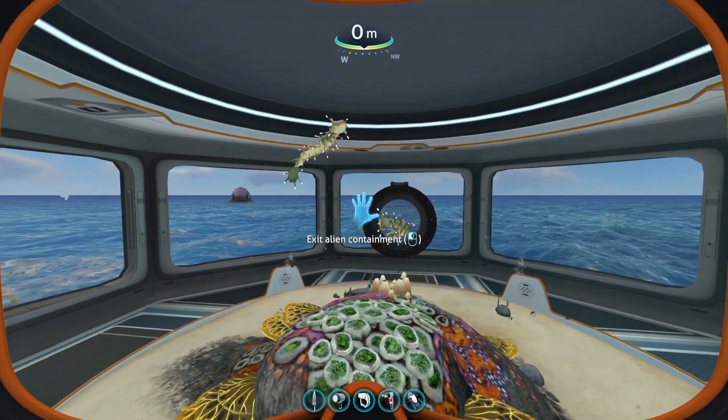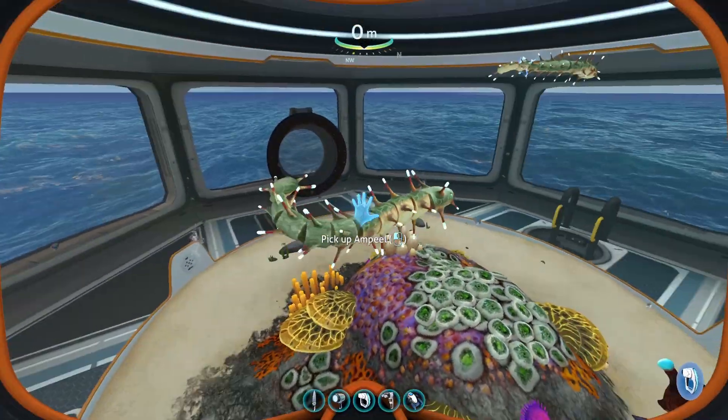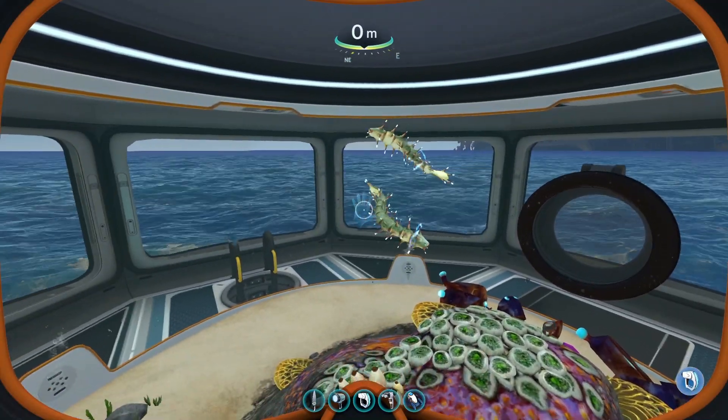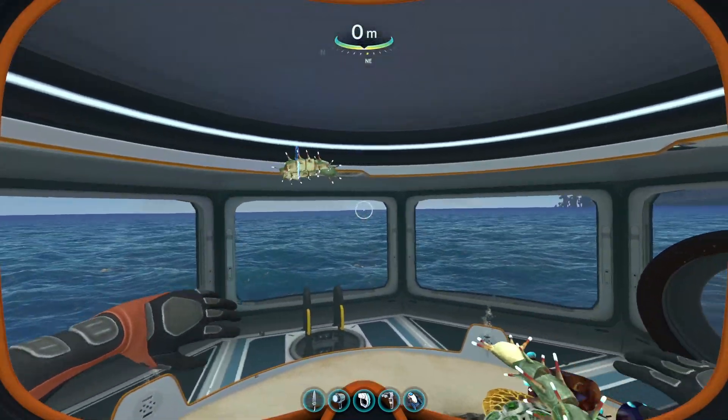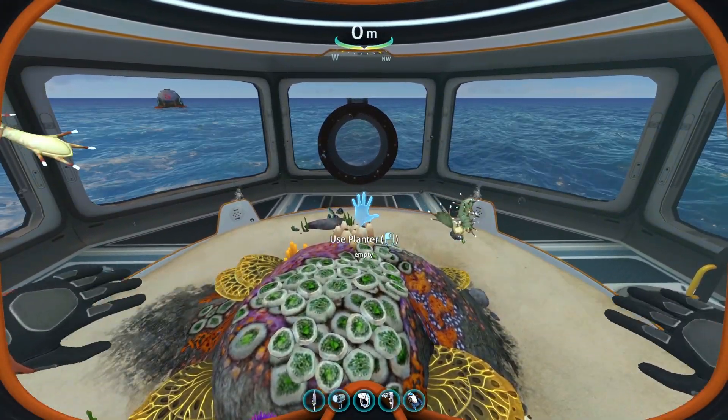The same as with all fish that you hatch in the alien containment, they will not be hostile towards you and can be picked up and collected from inside the alien containment. With more than two they will reproduce and generate more ampeels in the alien containment.